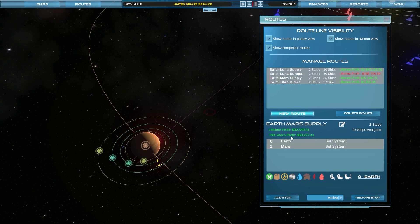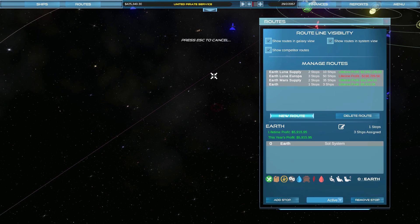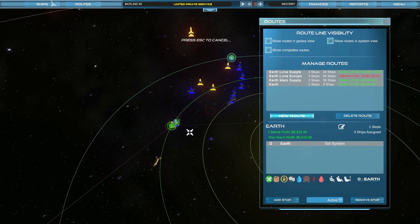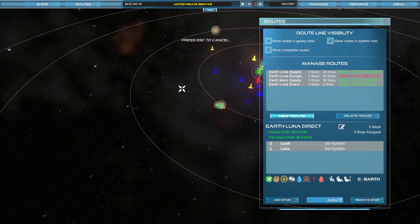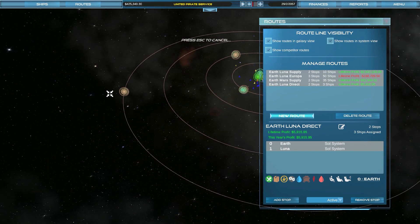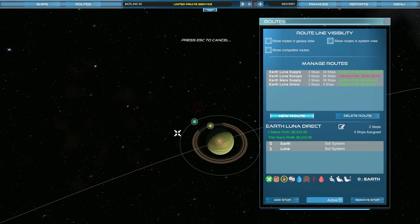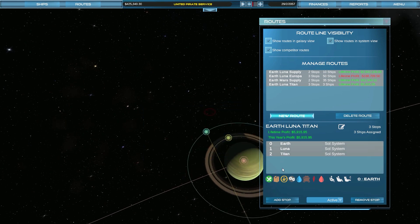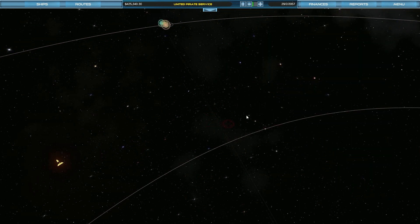Earth-Mars seems profitable. Earth-Titan — we're going to add a stop via Luna: Earth-Luna-Titan. Let's see what that does. This number is actually going down — there were a bunch of ships that weren't making any money. This year's profit — not too bad at all. I'm hoping this Lunar link will be the thing that keeps profits up, but I can't promise anything.